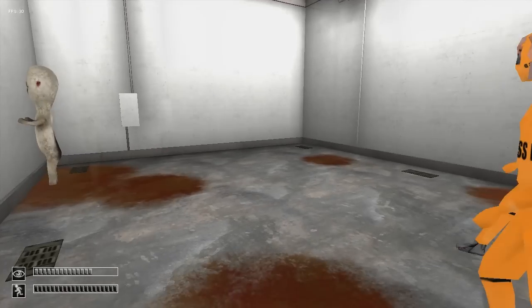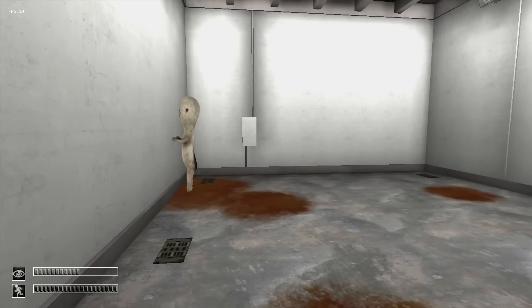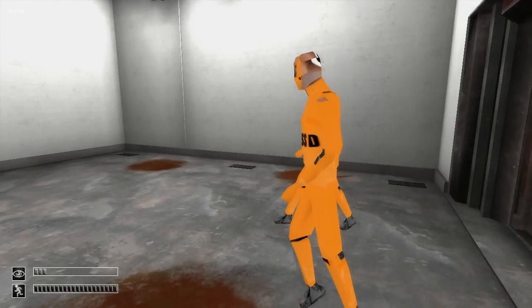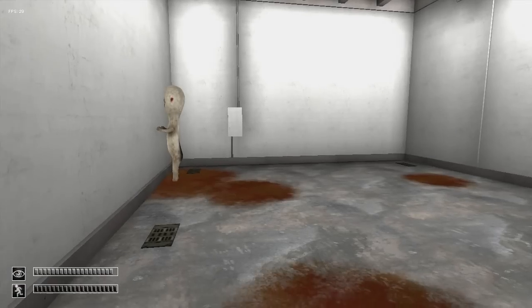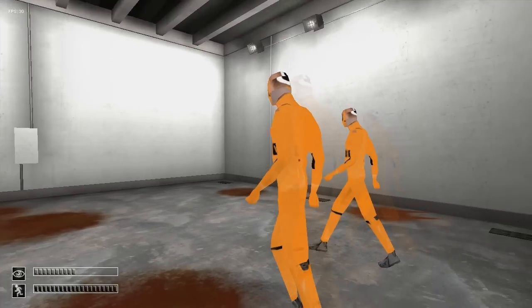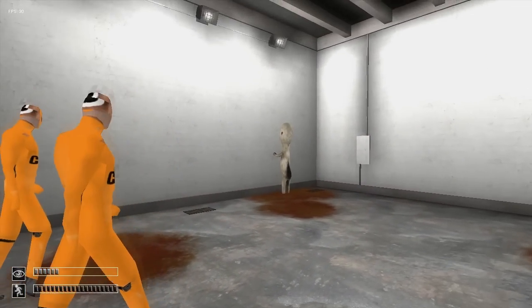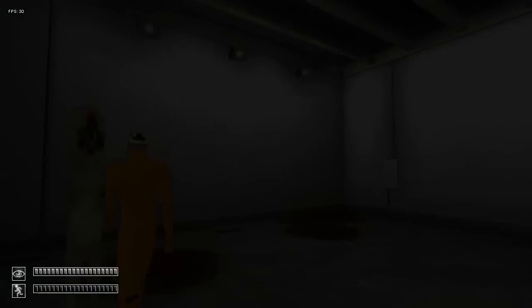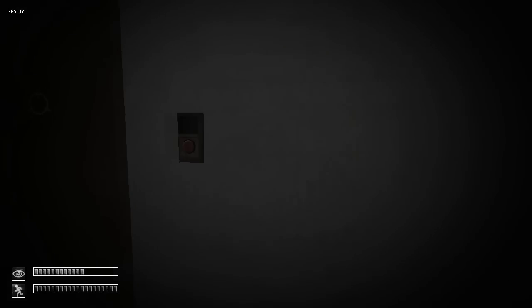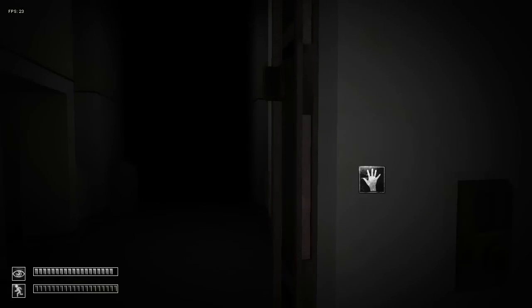Shift lets you run. I think there's a squint button too, but I'm not sure what it is. There seems to be a problem with the door control system — the door isn't responding to any of our attempts to close it. Please maintain direct eye contact with SCP-173. Oh crap, hi buddy, no — stay away, please. I think it always starts off the same. Let's try this again.